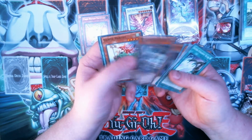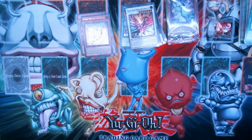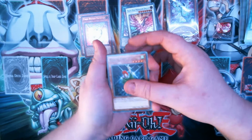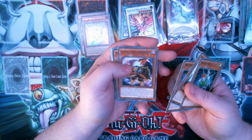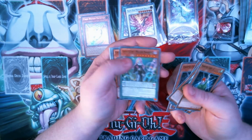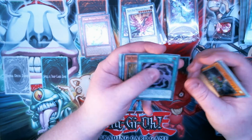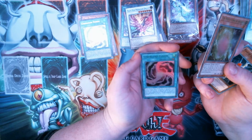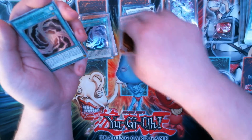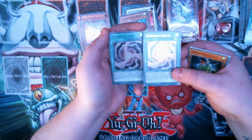Flying Pegasus, Harpy Harpist — awesome. Harpy Lady 2, Maid with Eyes of Blue, Photon Vanisher, Blackwing, Harpy Lady 3, Dragon, and Cyber Load Fusion. White Stone of the Ancients and another Cyber Load Fusion.